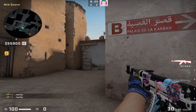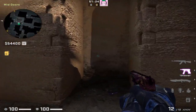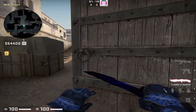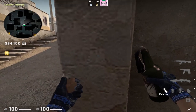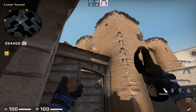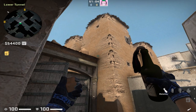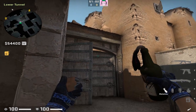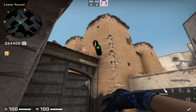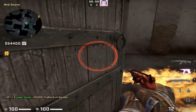Also from lower tons is a nice molly to clear out this pesky mid cubby that CTs will hide in to snag a free kill with a pistol. Simply line up along this wall in lower tons, pull out the molly, and place your crosshair just above this corner of the structure. This is going to bank from the wall off this pillar and down into the cubby below. As you can see, this banks down and hits the cubby and closes left mid door.